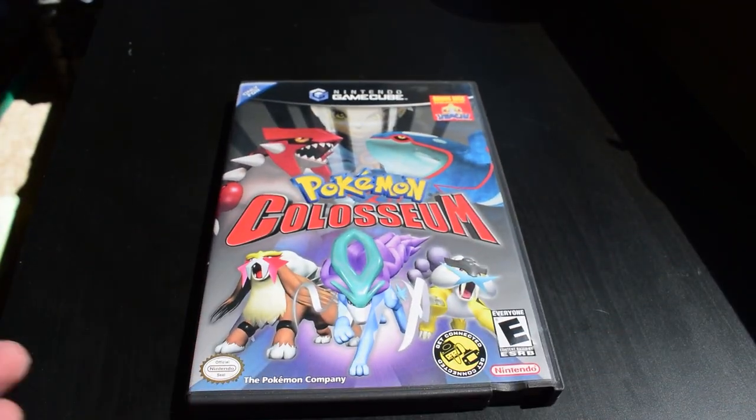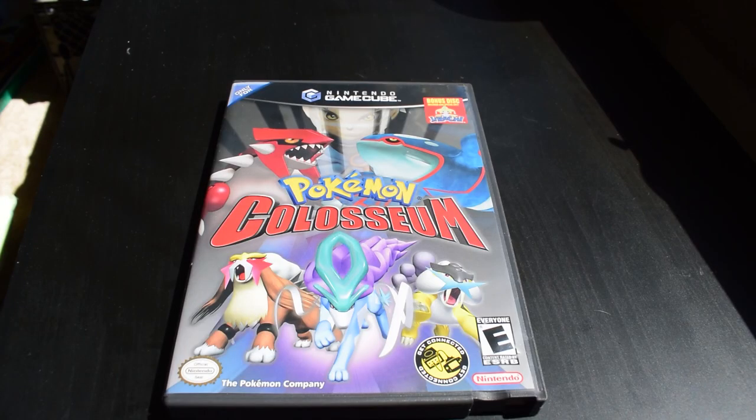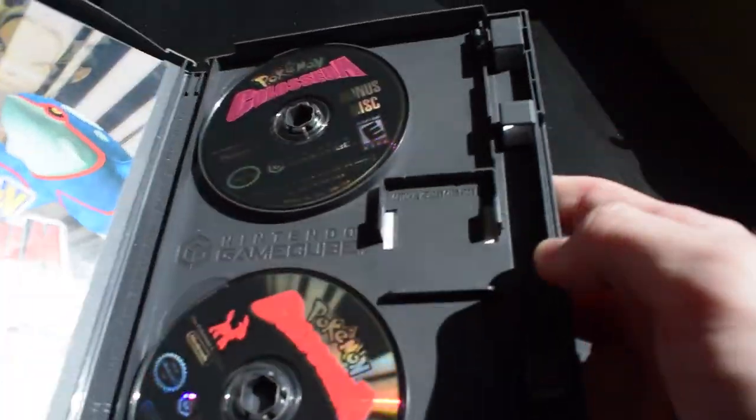At first glance, you're not really going to notice anything — it just looks like a regular Pokemon Colosseum, which is what I thought. I picked this game up at a garage sale at the beginning of the year for $5, and I thought it was just a regular Pokemon Colosseum, until I noticed in the very top right corner: 'bonus disc with Jirachi.' When I first saw that, I knew there was a pre-order disc for this game that usually comes in a separate case, but with this variant of Pokemon Colosseum, it actually comes in the case.